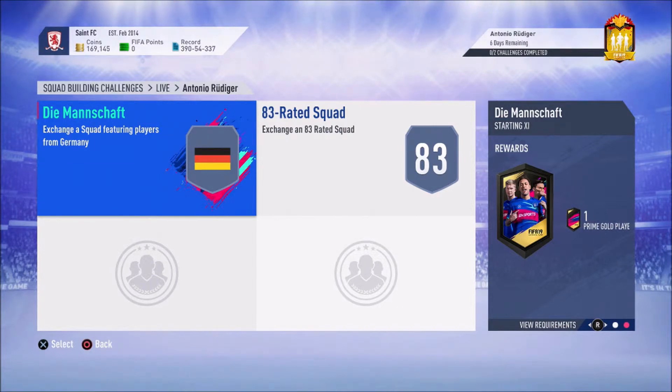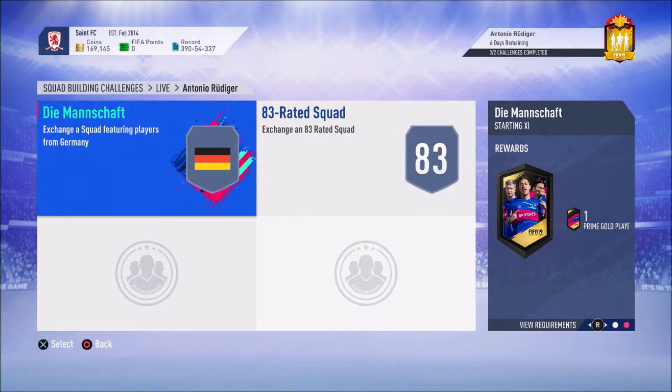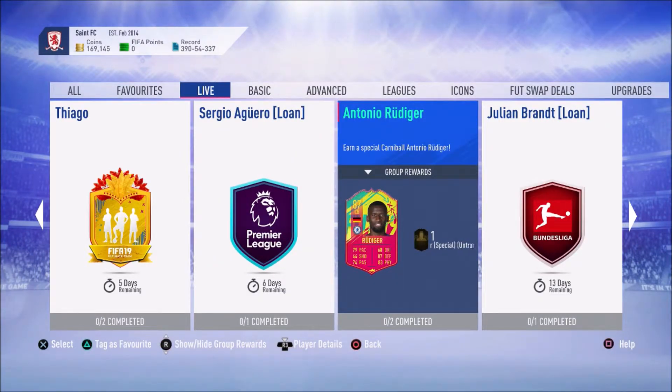Straight away, because of the packs you get back, I wouldn't say it's worth it. I'm going to quickly have a look at Futbin on my phone to see if they've got the prices for this SBC. It's coming in at 105k — it's not worth it. A Premium Electrum Players pack is about a 25k pack but has silvers and bronzes in it, and then you get a 45k pack. So that's 70k worth of packs for 105k.